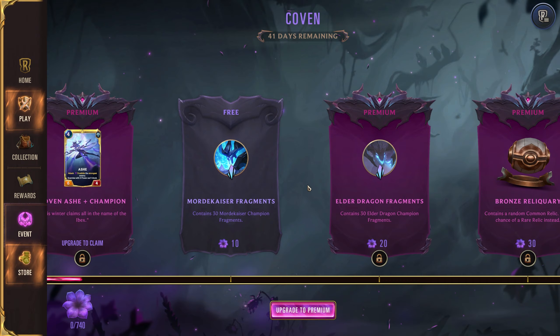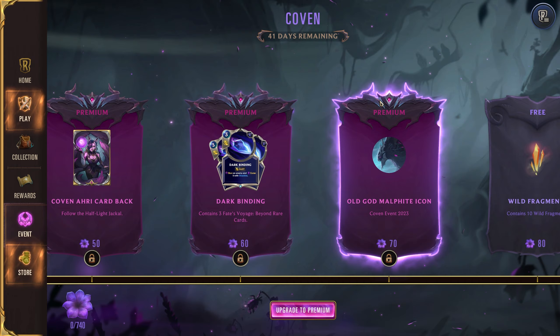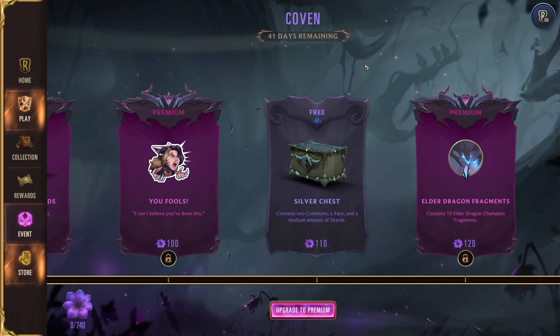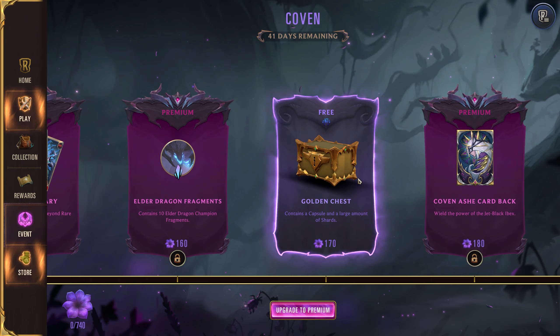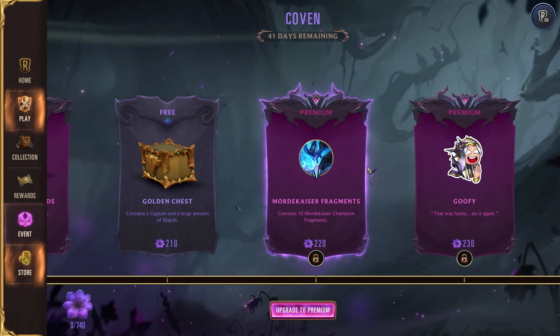Now there's some very important things in this event pass. The important things are: one, there's a lot of stuff in here for Path of Champions. Two, there is Stardust in here and actually quite a lot of Stardust. So not only will you potentially be getting Stardust from all of the duplicates you might get, but you will be getting a lot of raw Stardust from the event pass, so that is awesome.